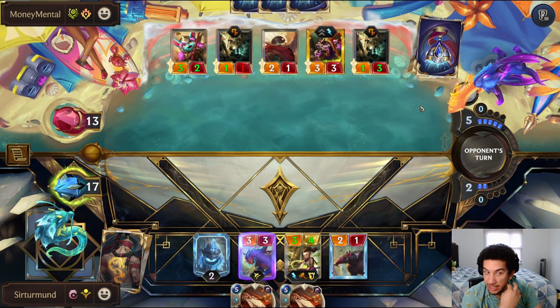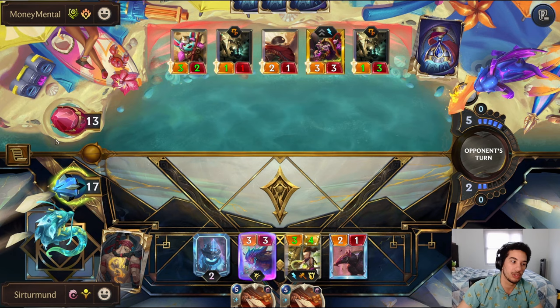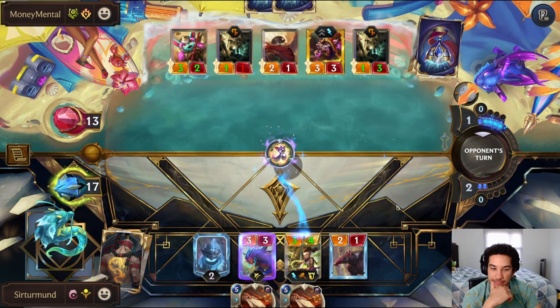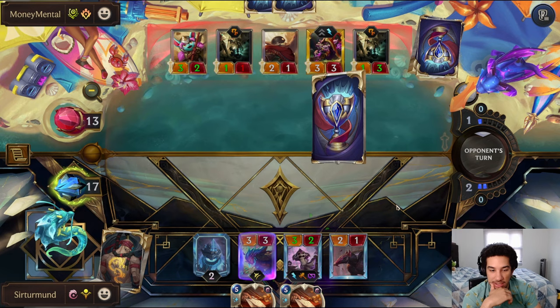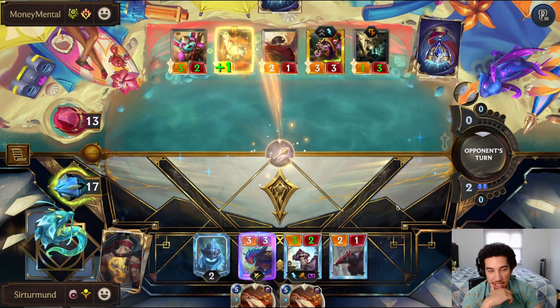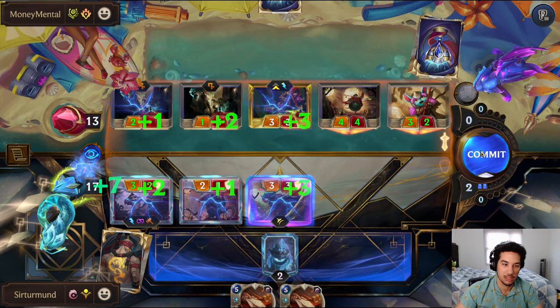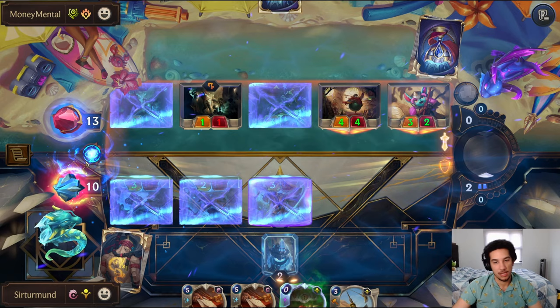They can have another removal and kill the dragon if they have another damage spell plus an attack with one of the Chompers. It sucks because I might not have any units here. They can kill this one and kill the other one. You're going to give me the Lulu? So I have to block this, right? Because I'm not killing this unit and the Lulu is presenting more damage.